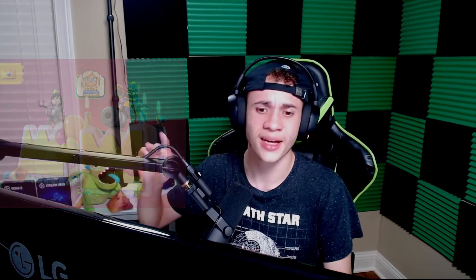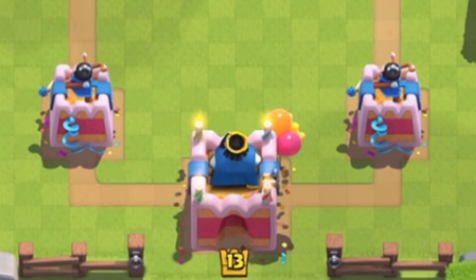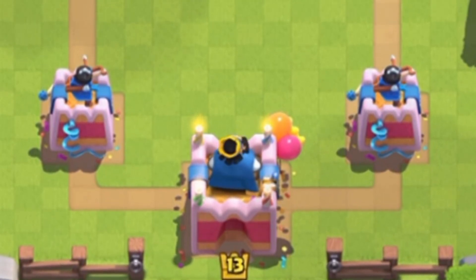Coming in at number 4 we have the Fondant Fortress tower skin from season 9, which was March 2020 — the four-year anniversary of Clash Royale globally. It's a birthday cake tower skin celebrating one of my favorite games of all time, a game that has impacted me so much on YouTube and in life. Even accounting for that bias, I genuinely love this tower skin. It looks amazing as a birthday cake, and if it's my birthday I'm definitely using it.